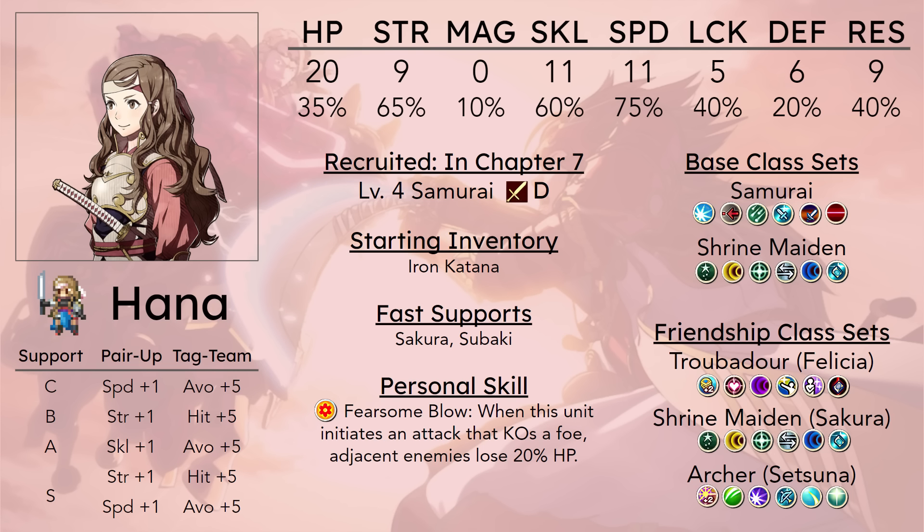Dealing damage to Oni Savages is going to be pretty difficult, but you do have Weapon Triangle advantage if you're willing to use that on her. Her base strength of 9 is notably buffed from her in-game default bases, which are used in Revelation. She starts in Rev with 7 strength, which makes her even worse. So Birthright is the better route for her to actually succeed in early game combat, which is not saying much because her early game combat in this game isn't very good either, thanks to her 6 defense.